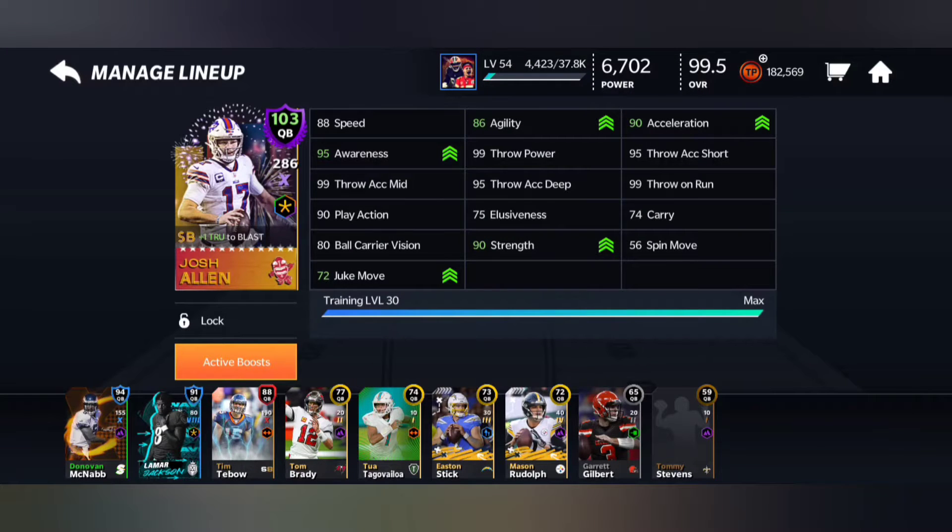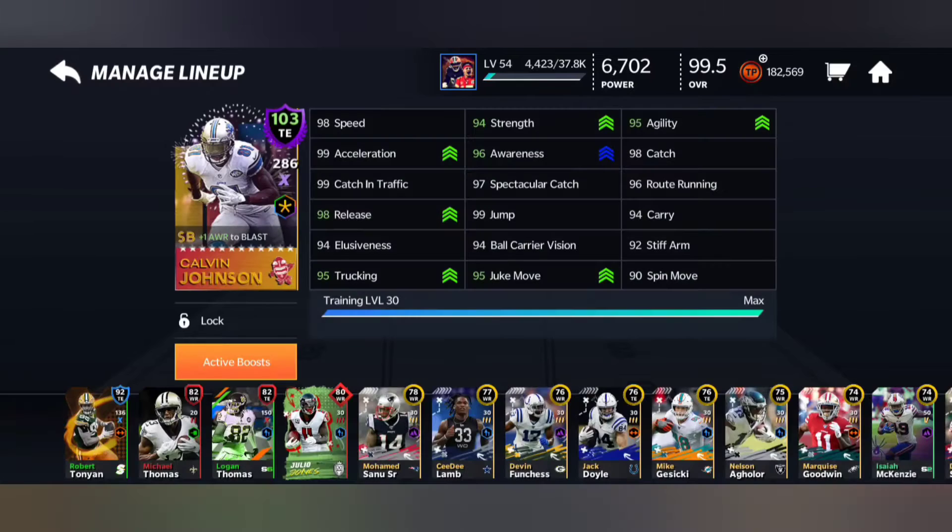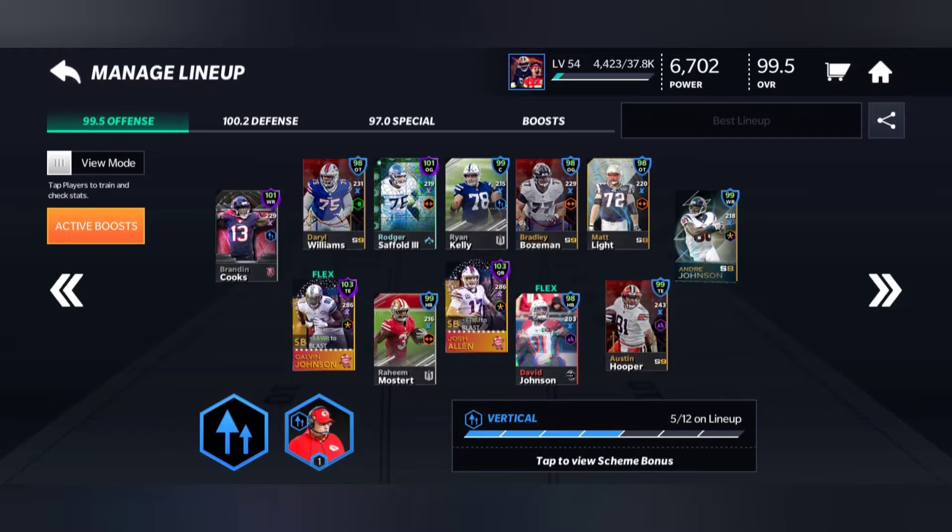Calvin Johnson however gives plus one awareness, so Josh Allen gets an awareness stat that's boosting him up to 103. He also boosts himself. Honestly, this has to be one of the best cards in the game right now — I don't think there's really any other competition.